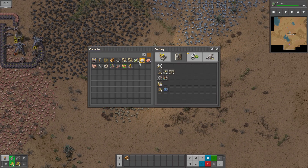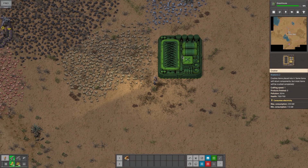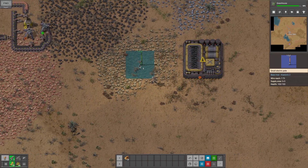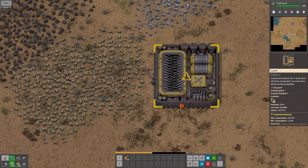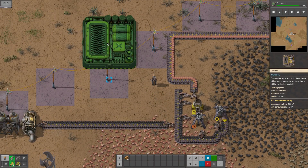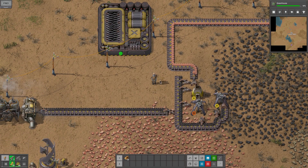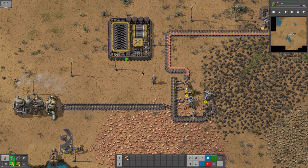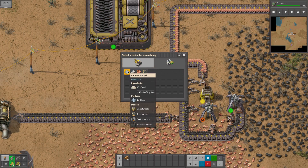Our stone is down here but I've got like 350 almost. So if we just throw this down for right now and we can just throw 200 stone in there, and then we just need to get some power to it. I'm just going to throw it right here and then throw our stone in it and that'll make us sand. And if I make a new furnace we should now be able to make glass.